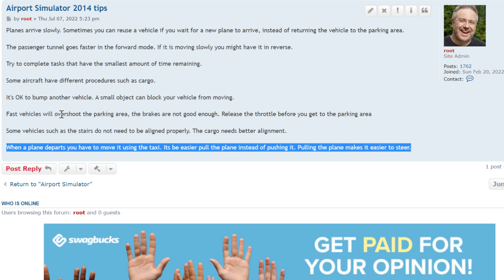When a plane departs, you have to move it using the taxi. It's easier to pull the plane instead of pushing it — pulling the plane makes it easier to steer. If you push it, it might zigzag a little bit.